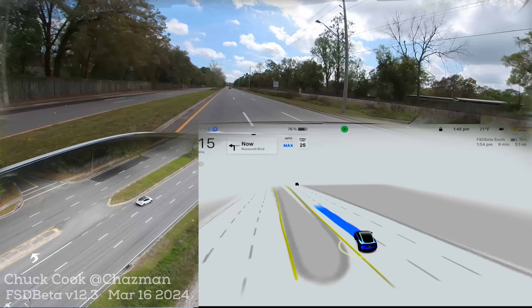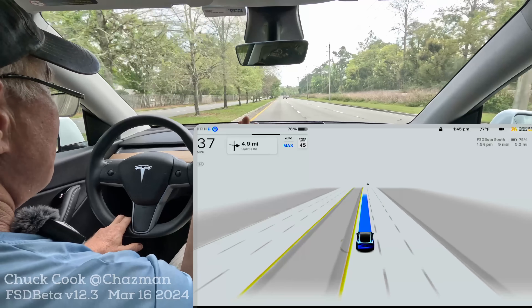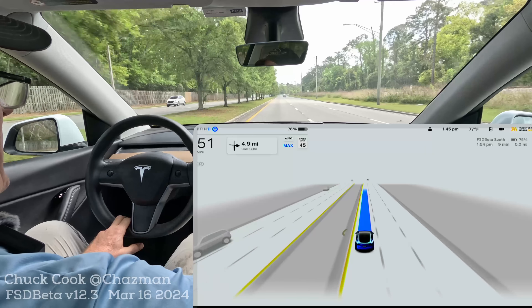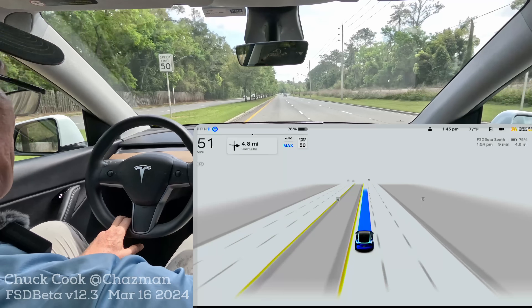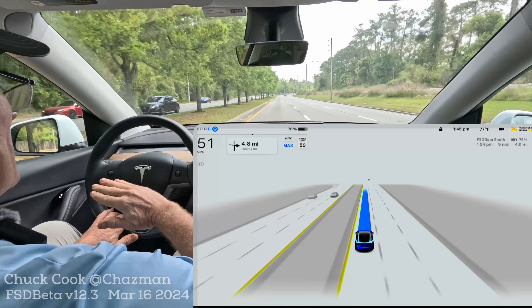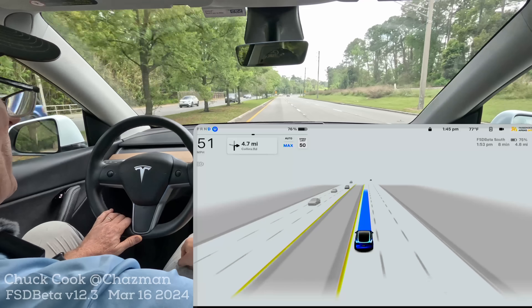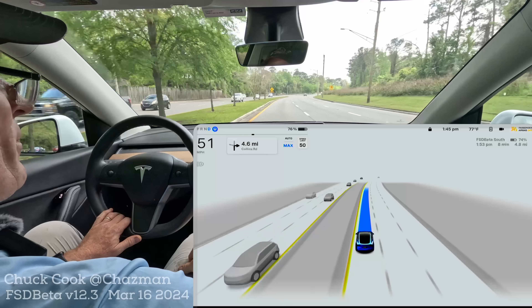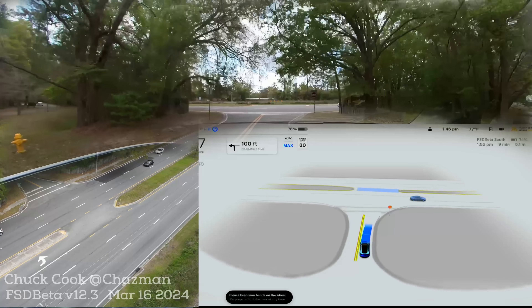Left lane — rock and roll! Round one, that was pretty easy actually. It just waited long enough, didn't have to stop in the median, and the right-hand lane was open. The behavior of the first unprotected left was really really good — choosing the left-hand lane. I'm not noticing the go-right-then-left that FSD Beta version 11.4.9 used to do. Let's do some more. Round two, see what we get.